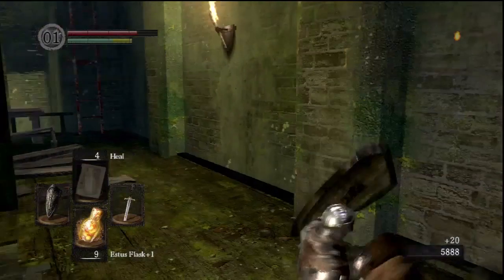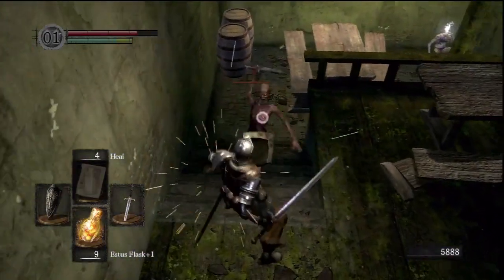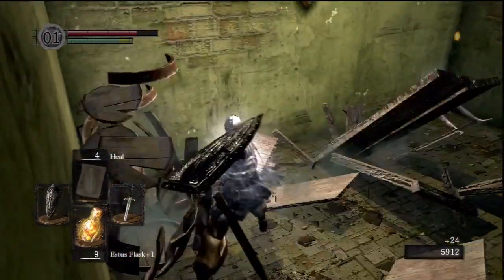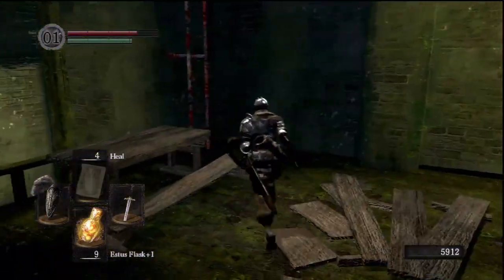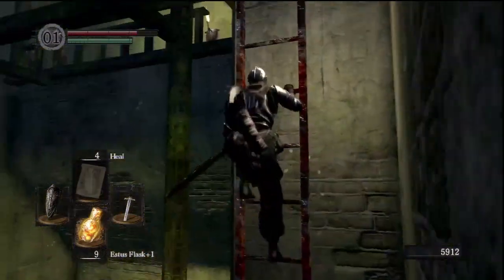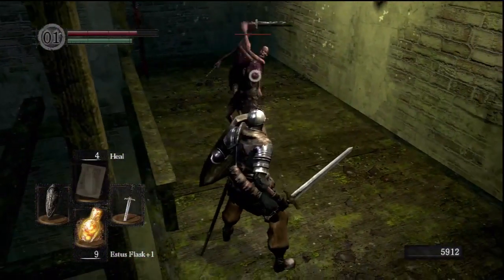It's important to take your time through this area because while these guys can seem pretty trivial by themselves, in numbers they can get pretty overwhelming. If one of them hits you, you start to get staggered and then all of them start hitting you, dealing a lot of damage. That mystery key unlocks the cage cell for Knight Lautrec, whom we will free later and then kill.